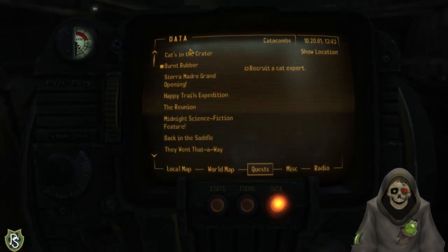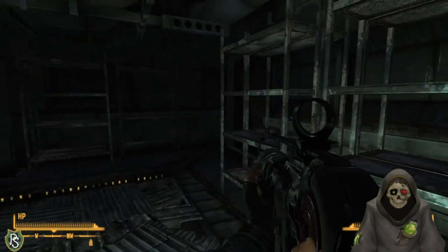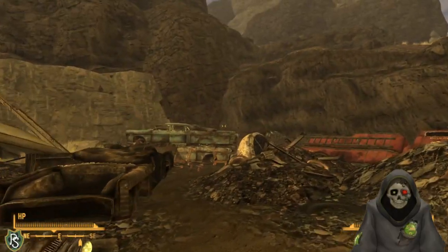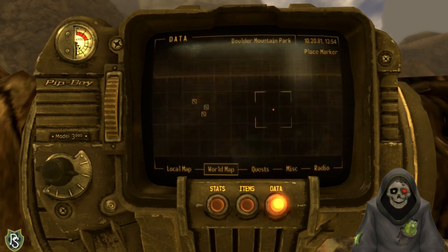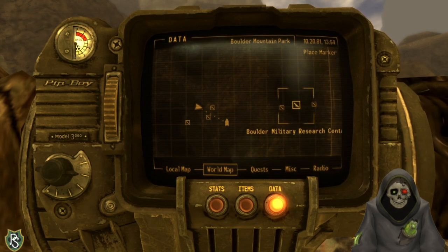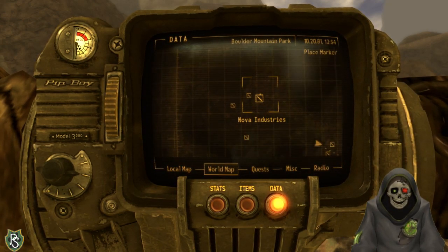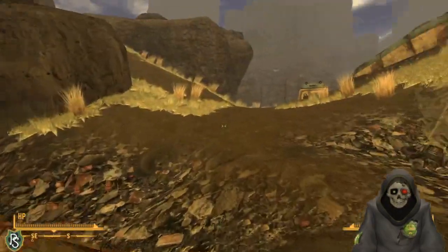I got the Gauss Rifle Compact out of the catacombs if nothing else. I'll have to find a cat expert to come back here. Looking at the map - it's not a bad size. There are a few locations: the Brain Center, Older Military Research Center, Scrap Yard, Shack Town, Ranger Station, Stop, Nova Industries, Cave Tunnels, Inner Boulder, Boulder Dome, Boulder Underground, and Outer Boulder. Let me get out of the junkyard first.